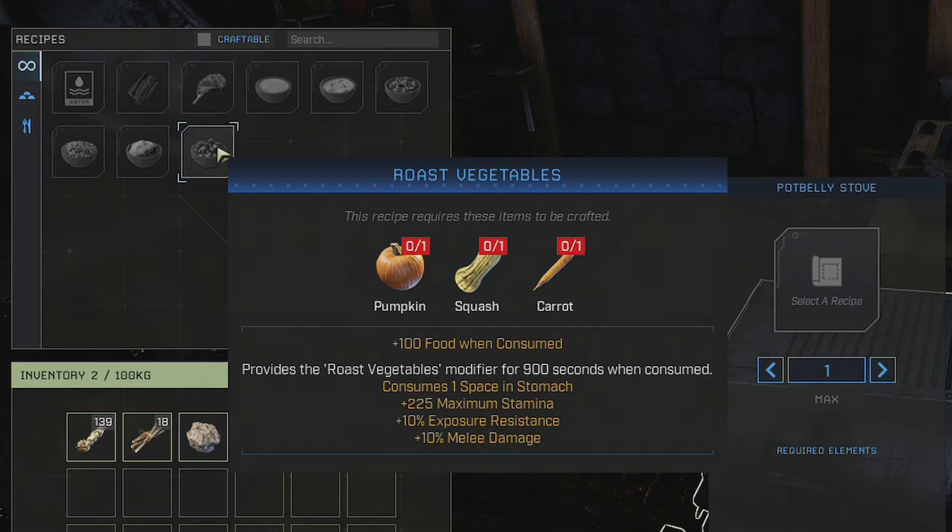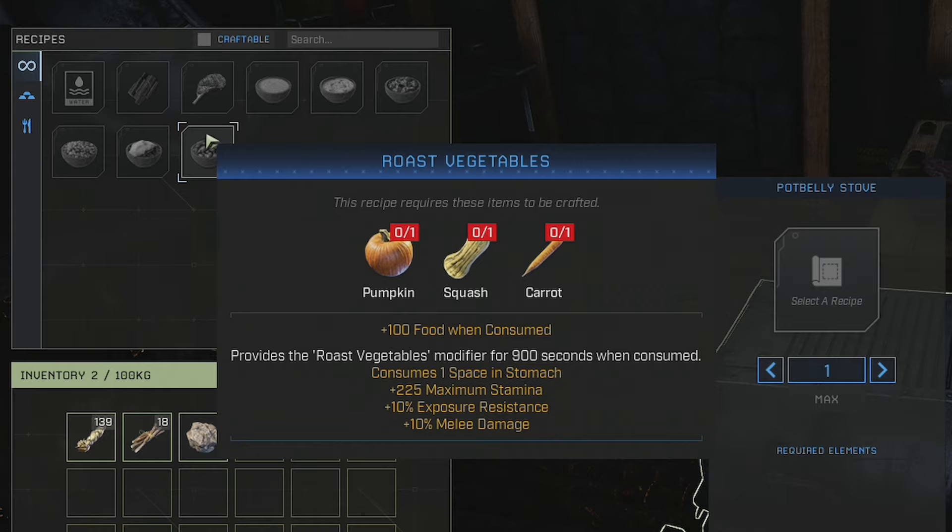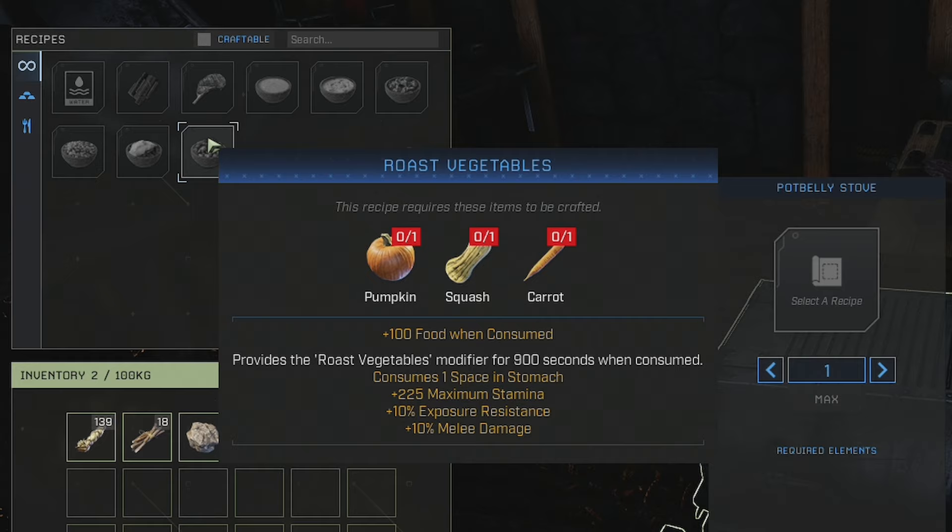Roast vegetables needs pumpkins, squash, and carrots — squash being the harder one to find. It gives 100 food and the roast vegetables modifier for 15 minutes, taking one stomach space. It gives you 225 max stamina, 10 percent exposure resistance so you can survive storms better, and 10 percent melee damage so you'll hit harder in close combat.